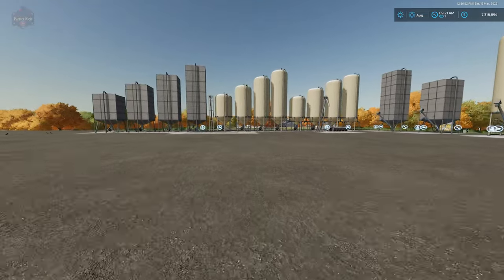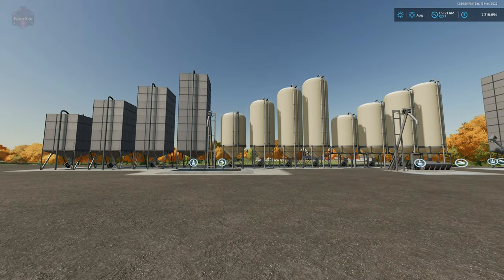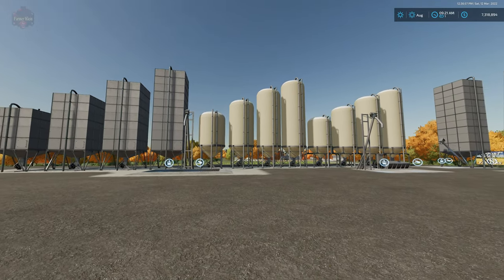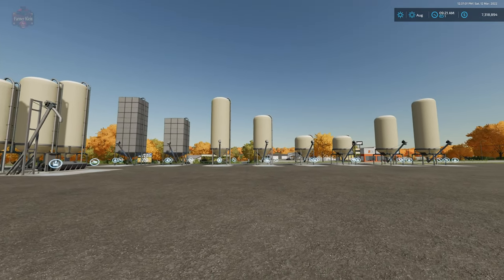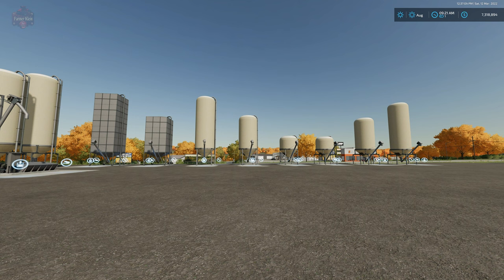This mod includes two placeable silos, 12 placeable silo extensions which we see here, and 32 placeable containers of which you see just eight of them right here in front of you. I tried to put down all 32 but things would be obscured by each other, so we're just going to use eight and talk about all 32 in a little bit.